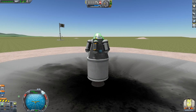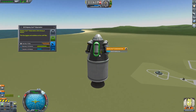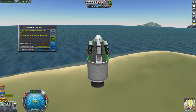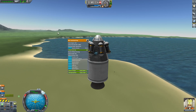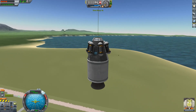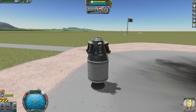I'm going to observe two of these goos. Get the third one ready, then launch. Click it while it's in the air and finish off the rest while you're in the air. Get that crew report, then we can collect all these. Pop the parachute and physics warp 4x our way down. Should be 28 science. Perfect.